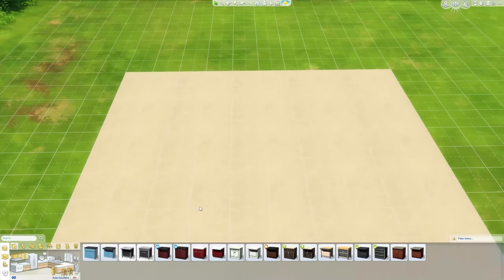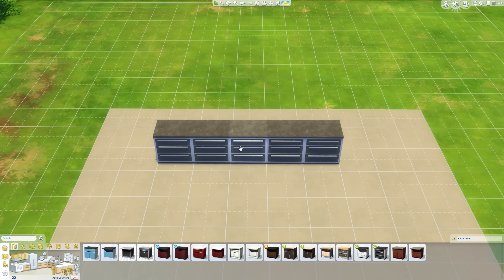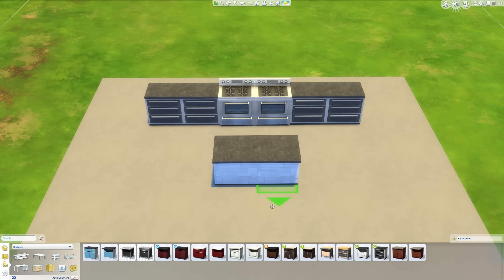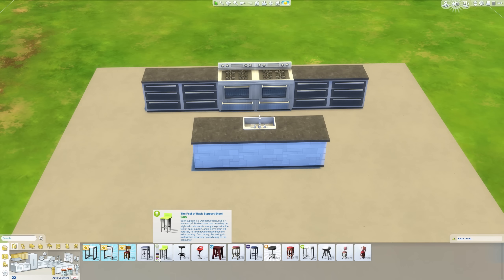Hello, ladies and gentlemen! Welcome back to The Sims 4. Today we have a let's build, and we're building a bachelor pad — a very modern bachelor pad at that.